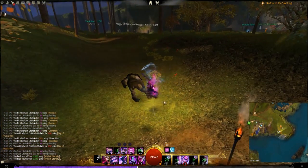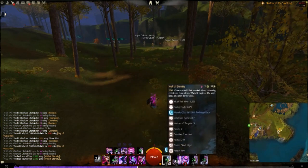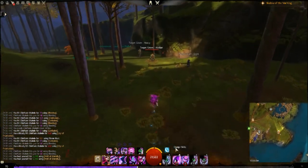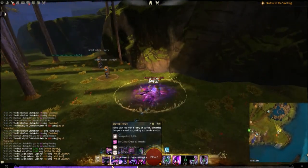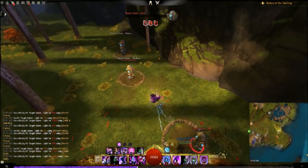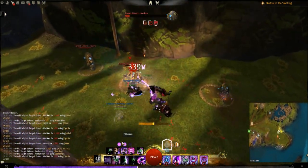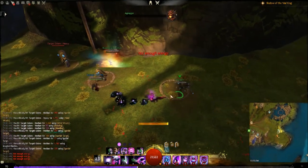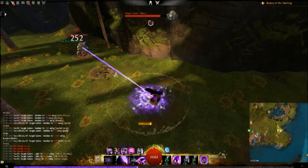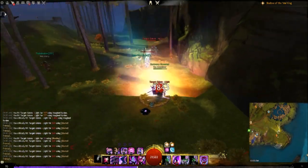Another thing you can do is use Well of Eternity and while you're in it use a defensive ability — you can see we have a lot of alacrity stacking up quite a lot. If you're constantly in combat and fighting you'll have a lot of alacrity uptime because you'll constantly be activating illusion skills and dropping wells. It's actually really fun to play. It's one of the easier builds among the elite specializations, because a lot of them are very hard to play.